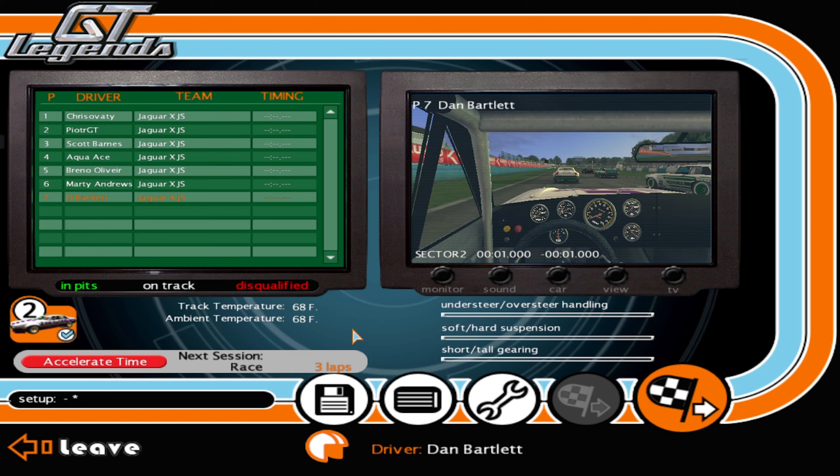Race number one gets underway — the sun is setting around Donington. These cars are incredibly difficult to handle; they like to understeer and oversteer in equal measure. Away we go — not the best of starts, missing a gear as well. Got to be so careful with these machines.